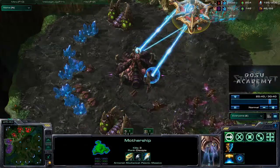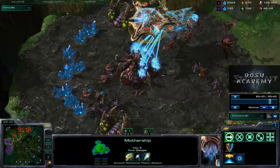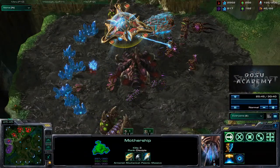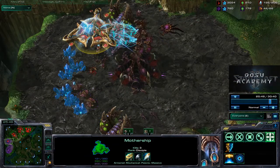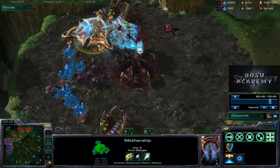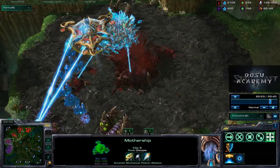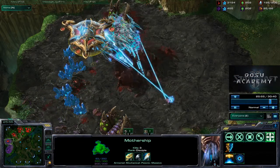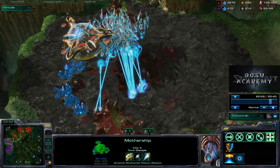Now look at this — there's our .38 special. Note how the void rays are following the mothership because they are keyed to do that. That's really not good if they had some real air defenses in there — they'd have picked off that mothership. You might want to hotkey the void rays separately, keep them out in front of the mothership a bit, but still cloaked as you go in. You need that mothership's cloak to hide your void rays while they build up their charge. You can also use the mothership's vortex to suck up some units and disable them for a bit.